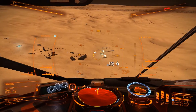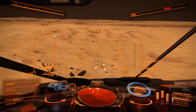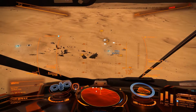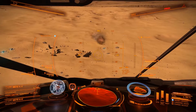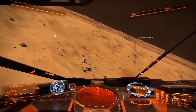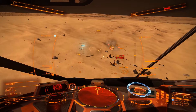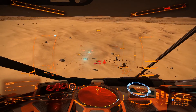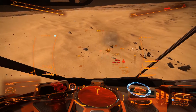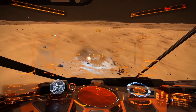I flew down to this planet because it's one of my new favorite planets. It's got some really cool and pretty canyon formations. I put cannons on the Python just because they sound awesome. These guys were not meant to fight ships - they were meant to fight SRVs, so I usually just pick them off the crash sites with ship weapons.